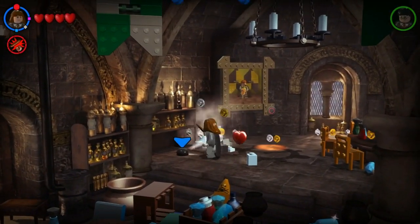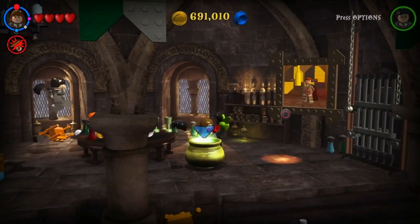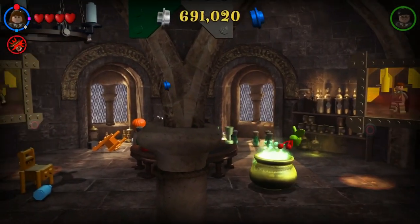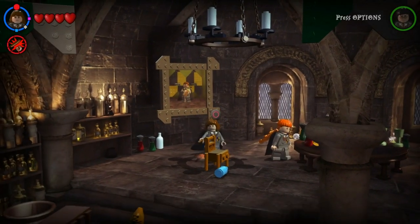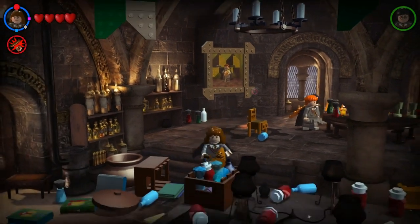Just destroy that and give me that. Let's pop it in the cauldron. There — wig! So now we're looking for an apple and a cherry. I think I know where one of them is.